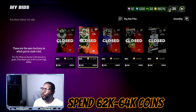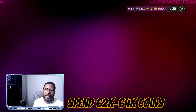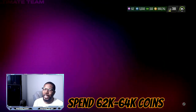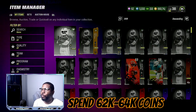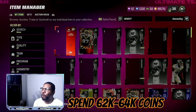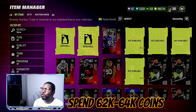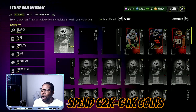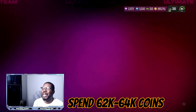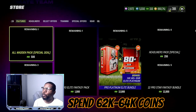So 64,000 coins all total. With 64,000 coins, all you need is one 86 overall and you are already in profit. On top of that, you still have every other card that you can either throw into a set to make team builders, or go ahead and sell them off individually while the market is high.